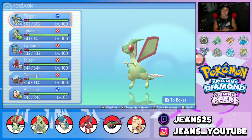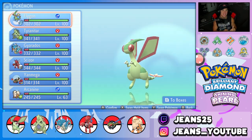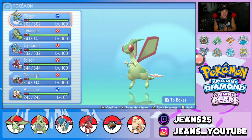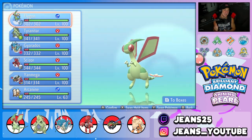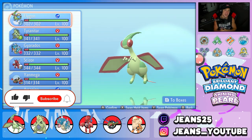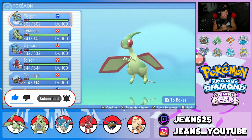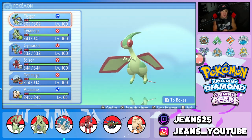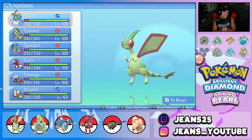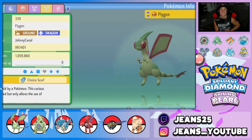What's going on YouTube, Jeans here, hope you guys are having an amazing day. We are back again bringing you guys some more competitive VGC double battles for Pokemon Brilliant Diamond and Shining Pearl. I listened to your comments on what Pokemon you want to see — we got ourselves a Flygon team today. If you enjoy the content, leave a like, subscribe, and let me know in the comments what other Pokemon you'd like to see showcased. I'm thinking maybe a Sharpedo team or a Polrath next.